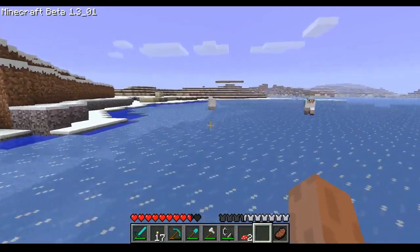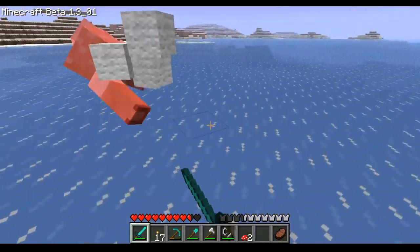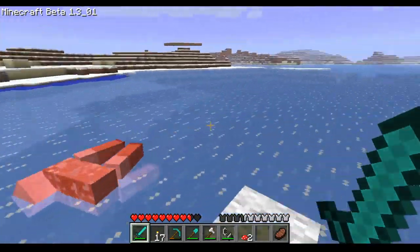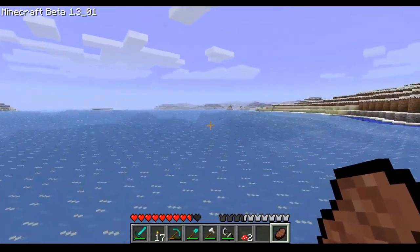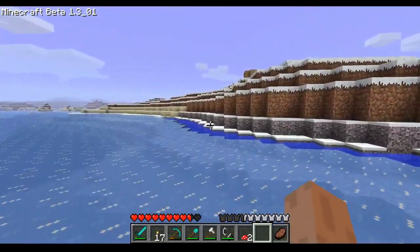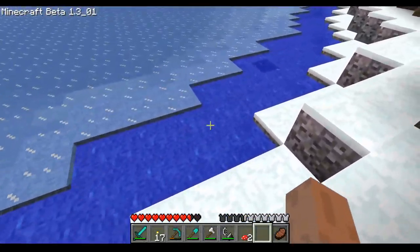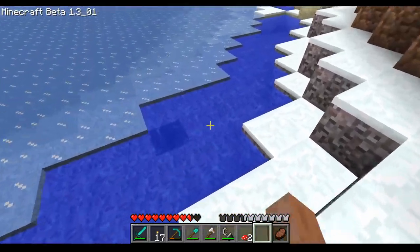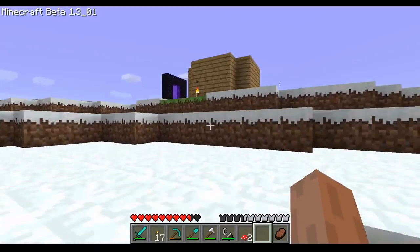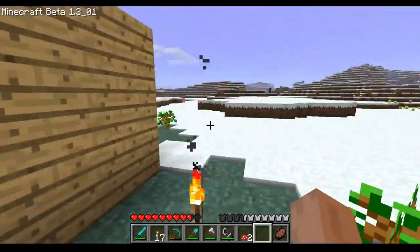A bed allows us to skip night, which before wasn't skippable. Look how the game changed — it's way different than what we're used to in the last few videos. The water looks kind of different too. That hole is from me, and I don't think the nether portal or our old house will be around here, but this is a nice view.